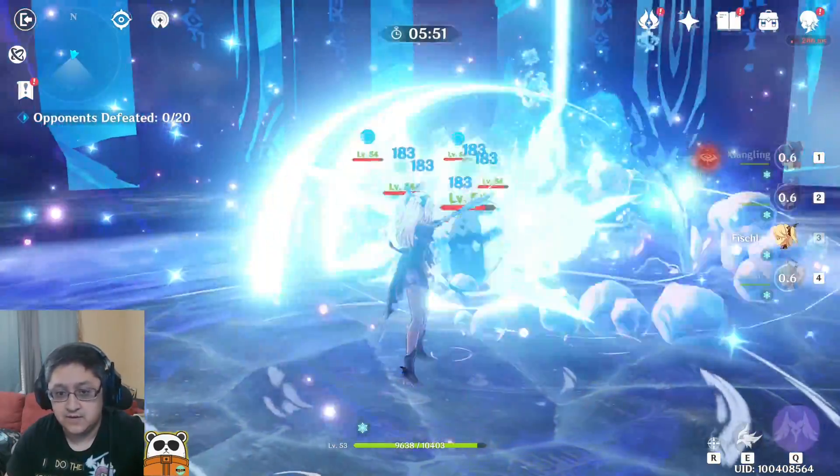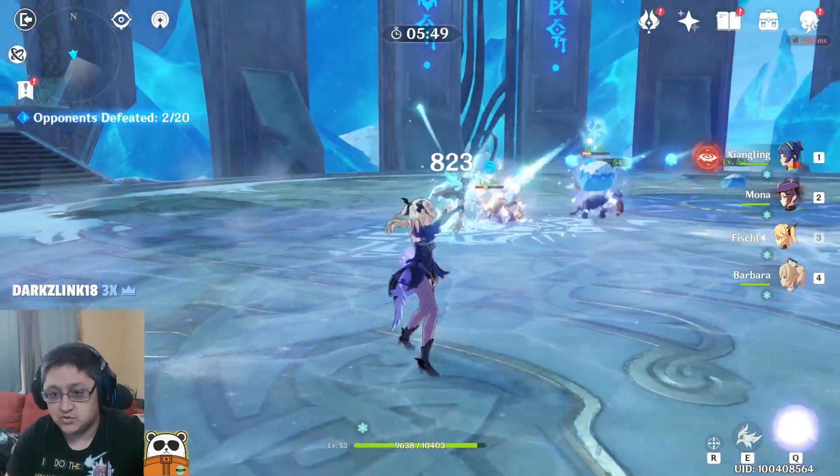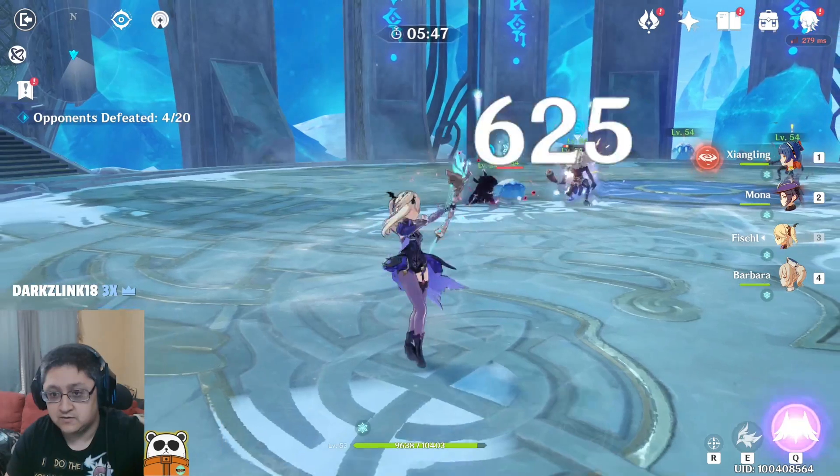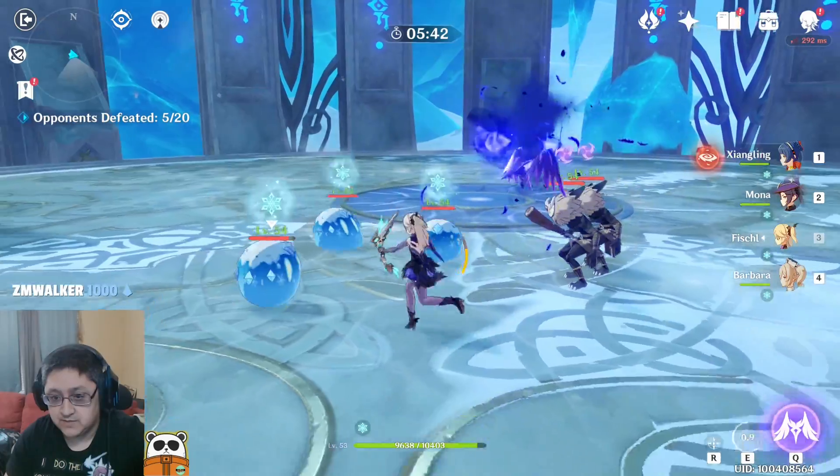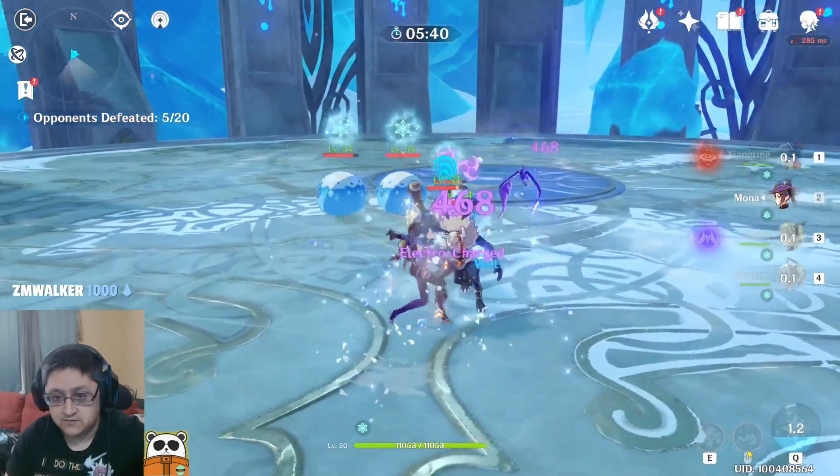Using the ultimate here — she's about 2,300 for the ultimate hitting all heroes on the field. You can see a lot of damage. For raw ultimate damage, you can see a big difference with Mona.